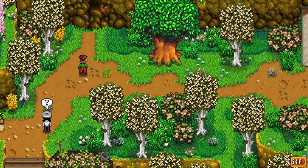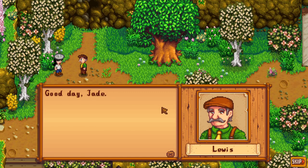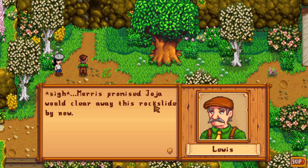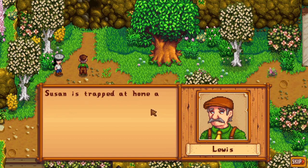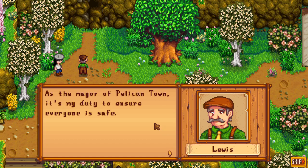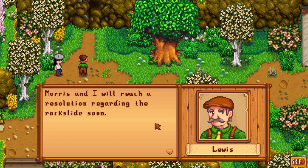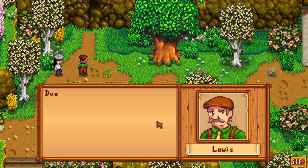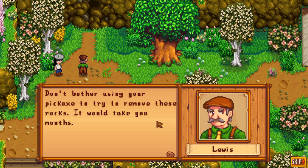Got a cutscene with Susan — she's part of the Expanded mod and wrote me a letter saying she was trapped up there by a landslide. Mayor Lewis arrived and explained that Morris promised Jojo would clear the rockslide, but the cleanup is delayed until early summer. Lewis says as mayor it's his duty to ensure everyone is safe and they'll reach a resolution soon. He warns me not to bother using my pickaxe to remove the rocks as it would take months.